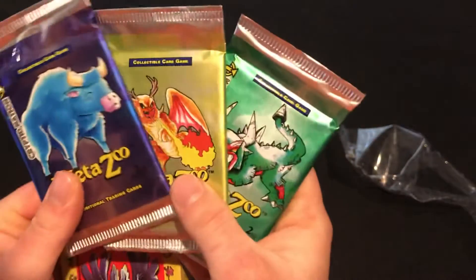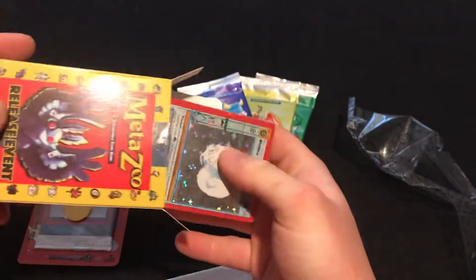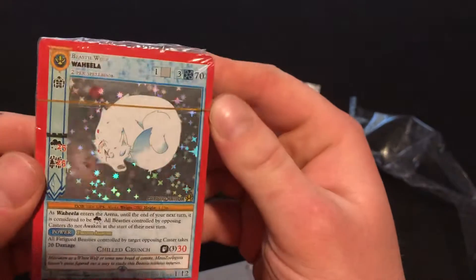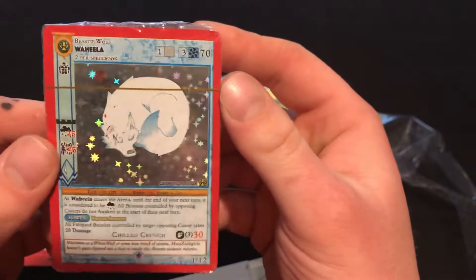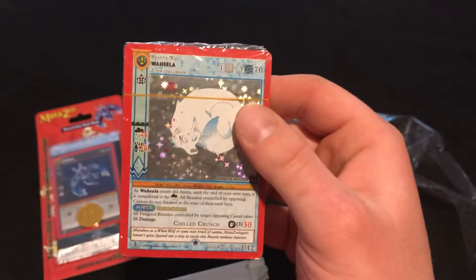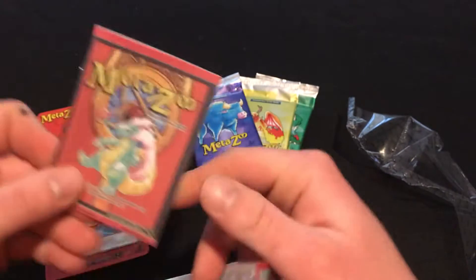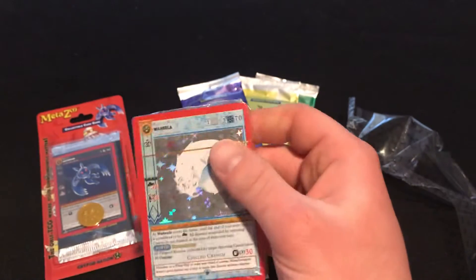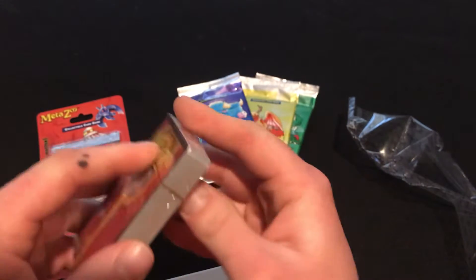Got the three packs. Hopefully we can get a Mothman, and our deal is Wahila. So this is our promo, and a little roll book.